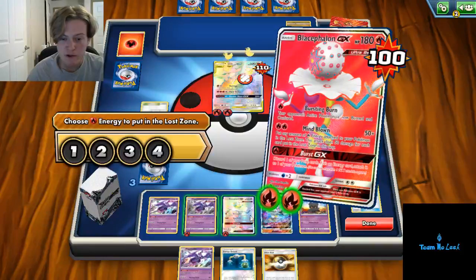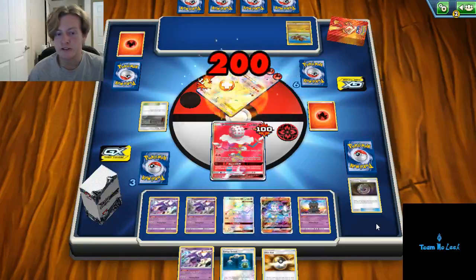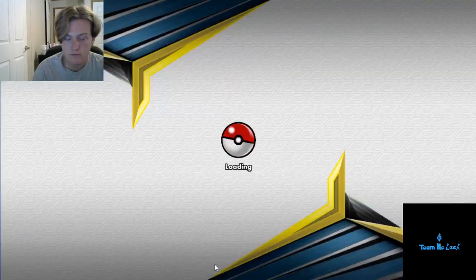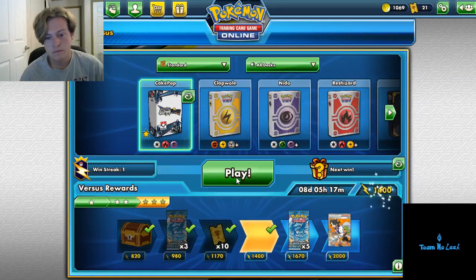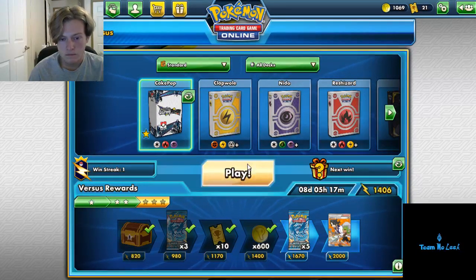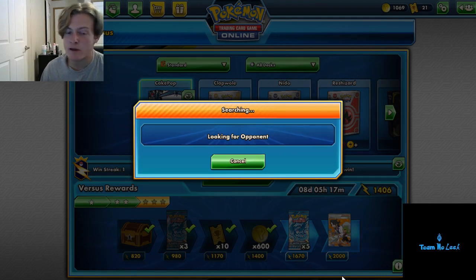Bursting Burn just providing so much value — they weren't ever able to attack out of it, and even if they were, I had the Beast Strings on deck ready to respond. So it's going to be a pretty good game, really seeing how good Blacephalon GX can be as it dominates that Reshizard deck that you'll probably see 2-3 times in a regional tournament. We'll go ahead and run one more. Sorry about that guys — getting up that ladder, on the grind. We'll try to get that Professor Sycamore to add to our collection — close to a full playset, which will be nice for when expanded regionals come up. We'll be providing deck lists for those as well.